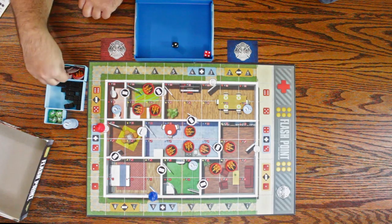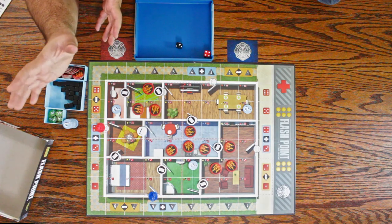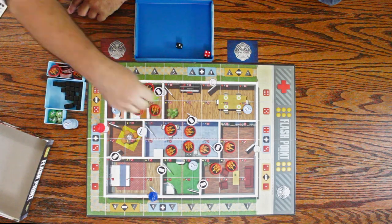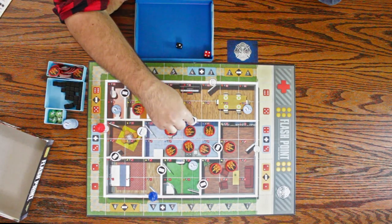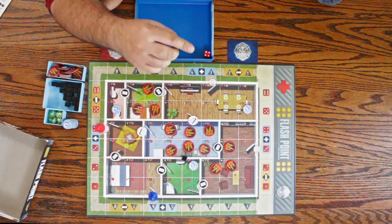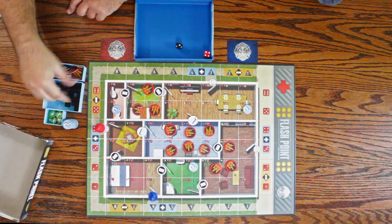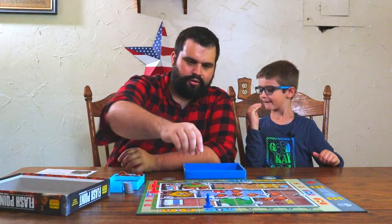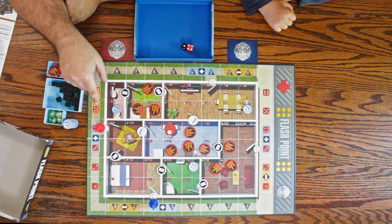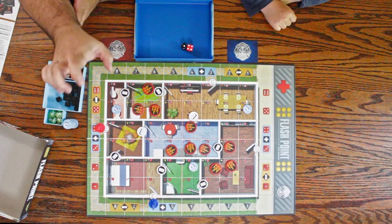If I had rolled a four and four — which is what I rolled — that would cause an explosion. You go up, down, left, and right and place new fire tokens in all four directions. A new fire would be placed here, this door would be blown open, and we'd put a structure damage on this wall. Any wall that takes two damage tokens is blown open, making those spaces adjacent. Chase has decided to start over here, and I'm going to start over here to deal with this fire in the kitchen — because if you leave the kitchen unattended, that fire gets out of hand real quick.